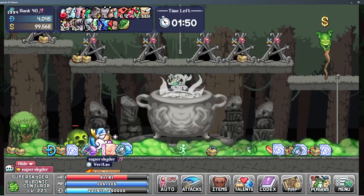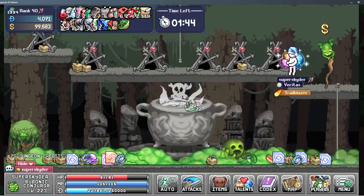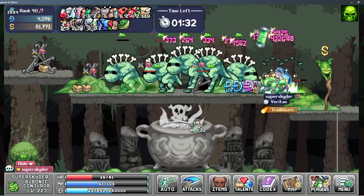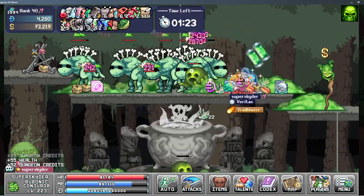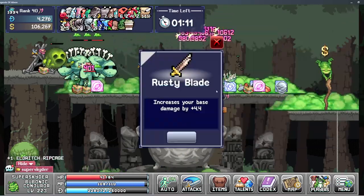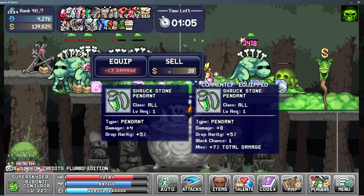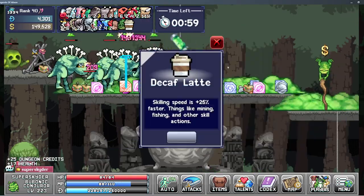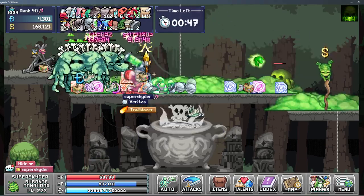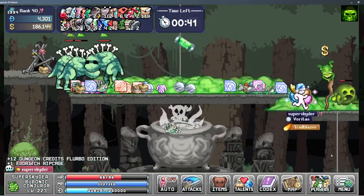On to some dungeon stuff. I saw a video that Griffeybit had posted talking about the bubonic conjurer for dungeons and I was like, I hadn't really spent that much time in dungeons recently and I hadn't even cleared fourth frog — I probably could have, I just got bored with it or something. So I watched that video and then decided to go clear fourth frog.